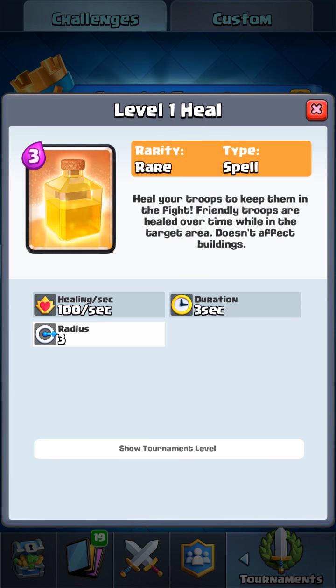So the card at its basic level 1 heals 100 HP per second, lasts for 3 seconds, and has a radius of 3 squares. It says 'heal your troops to keep them in the fight' — friendly troops are healed over time while in the target area. It doesn't affect buildings though, so can't make it too powerful.